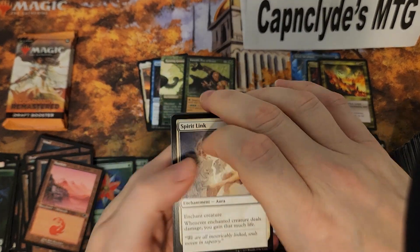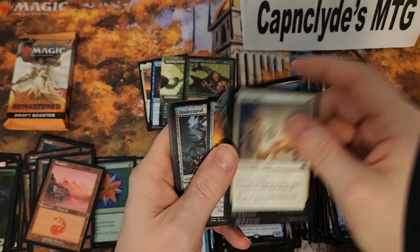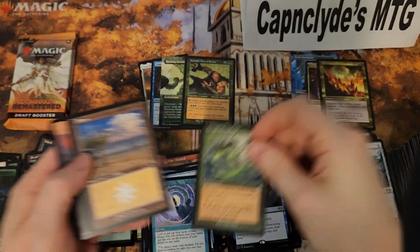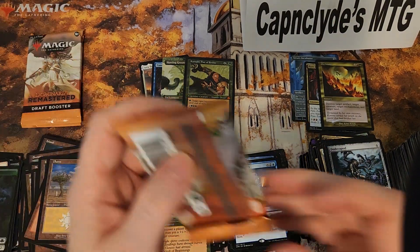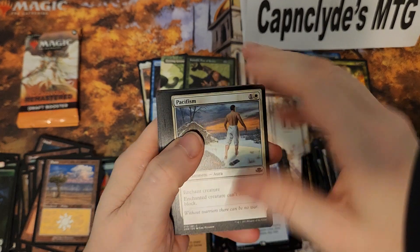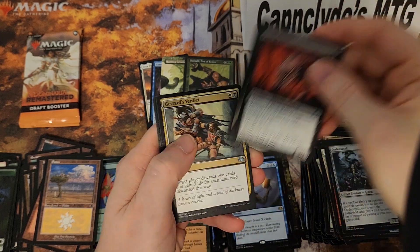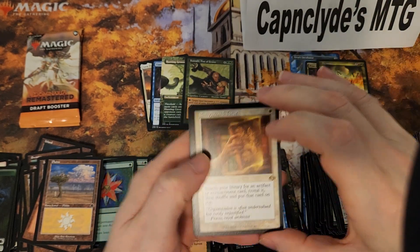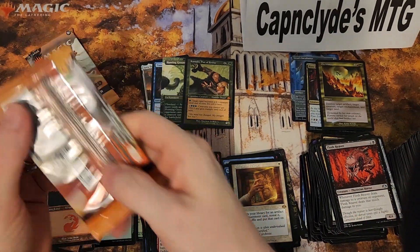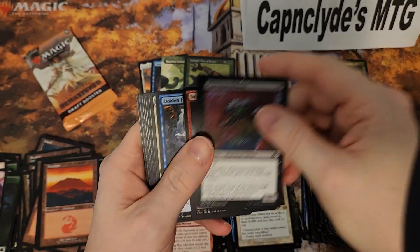Maybe in this new era they'll take planeswalkers and make them work more like legendary creatures so they're easier to deal with. In case you didn't hear, there was a quick drop from Rosewater about how things are going to change moving through March of the Machine. We've already seen that many planeswalkers are going to be completed — probably killed off. Another good rare — old border Enlightened Tutor, nice. The future looks interesting to say the least. Maybe a new era of Magic — we'll have to see how it plays out.